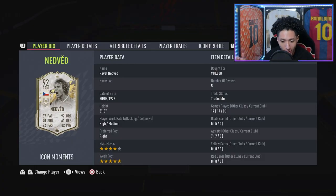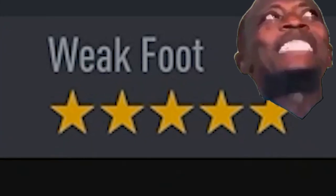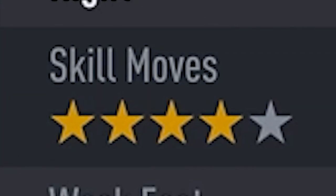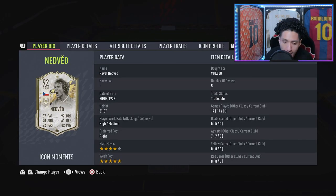Nedvěd — what a straight baller. Every year EA just goes all out for his Moments card and makes him a straight beast. There's one major key: five-star weak foot! Oh my god, we got that five-star weak foot upgrade. He still has four-star skill moves, but we like the five-star weak foot. I wish it was five-star skill moves too, but hey, I won't complain EA.